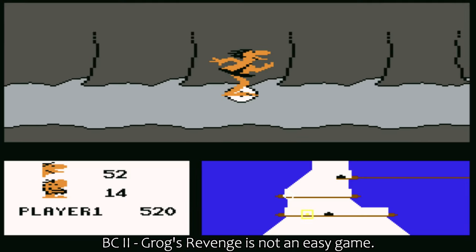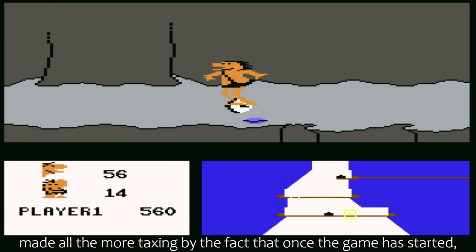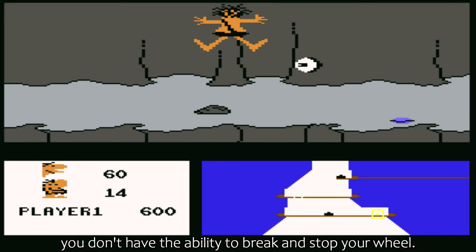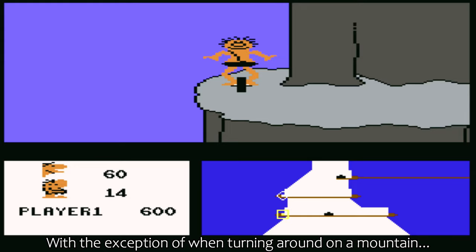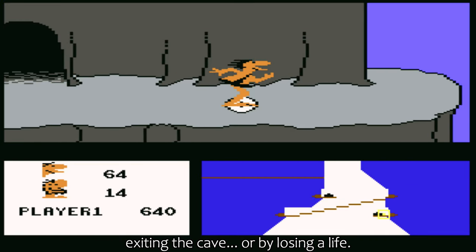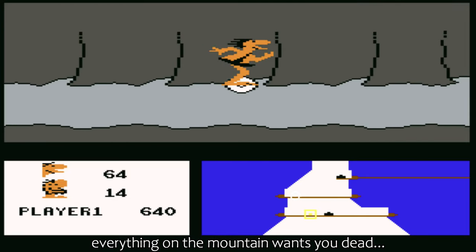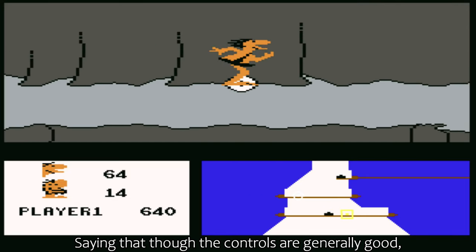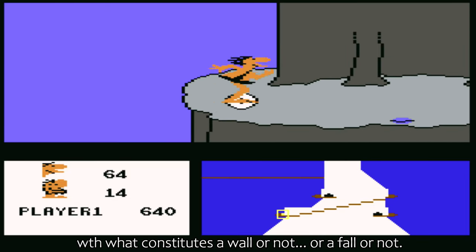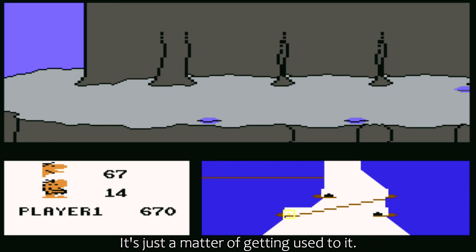BC2: Grog's Revenge is not an easy game — in fact, it can be very difficult at times. Made all the more taxing by the fact that once the game has started, you don't have the ability to brake and stop your wheel, with the exception of when turning around on a mountain, exiting the cave, or by losing a life. As you know from what we've already explained, everything on the mountain wants you dead. Saying that though, the controls are generally good, save for maybe being a little bit finicky with what constitutes a wall or not, or a fall or not. It's just a matter of getting used to it.